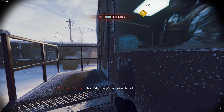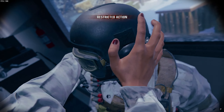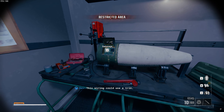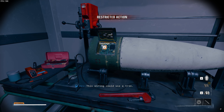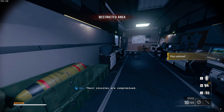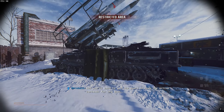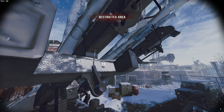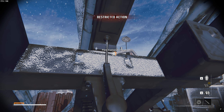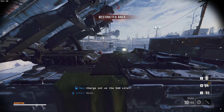What are you doing here? This wiring could use a trim. Their missiles are compromised. Good work. Now you need to get the guard to swap the active warheads for the duds. Charge set on the SAM site. Nice.